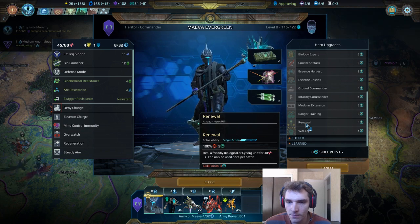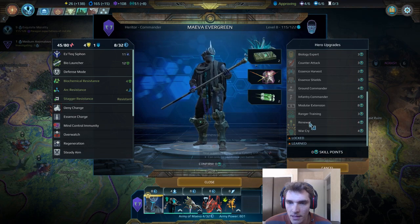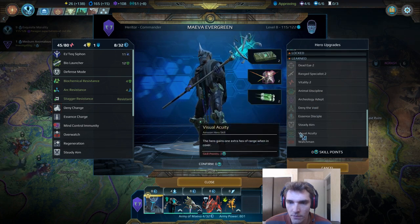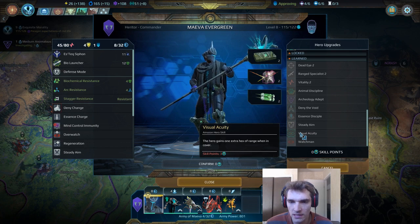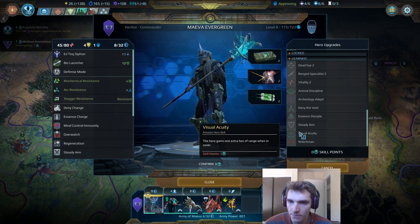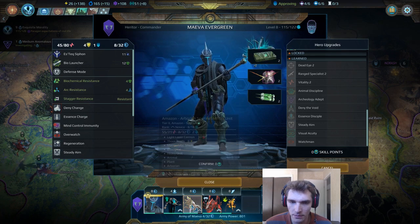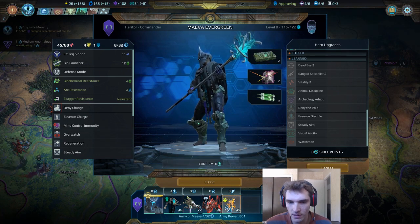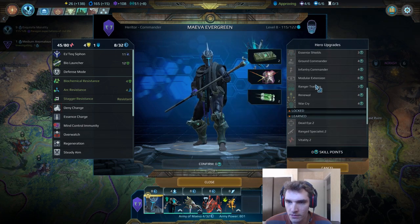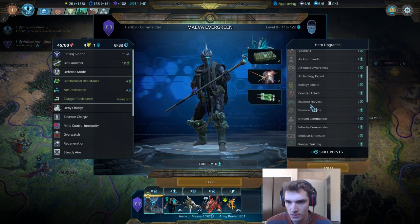You almost always want to take visual acuity as an Amazon — extra range is incredibly powerful. I'd also consider getting animal discipline if you're going to be converting a lot of animal units. Ranger training is pretty useless and war cry you can ignore.